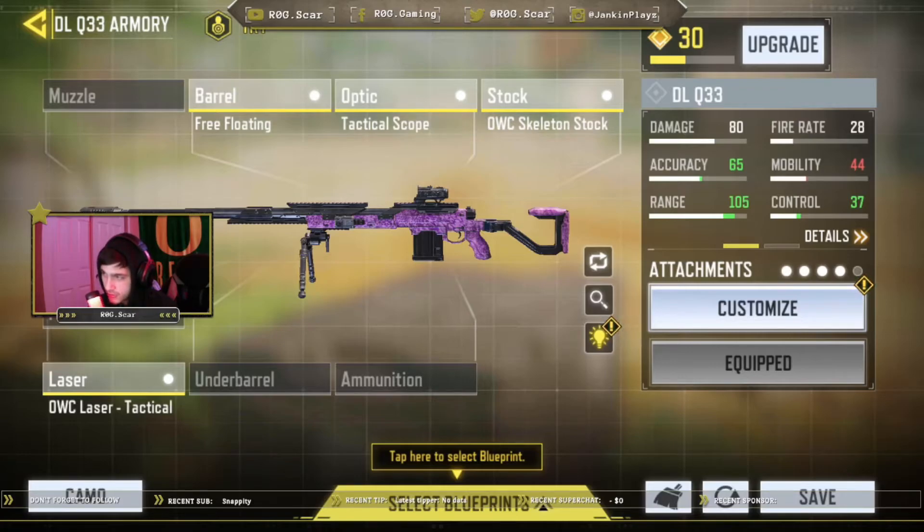So what we did was increase the accuracy to 65, range to 105, and mobility to 44, while decreasing control to 37. What the range does is let your bullet carry its damage further, so fewer hit markers from farther range. This is the best class for camping because it has the perfect ADS speed. The laser sight makes you more precise and shows you where your sights are. The stock lets you ADS way quicker, and the tactical scope — like I said — I was getting headshots, so that's what I preferred. Free floating barrel for the range, and laser for more precision.